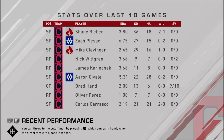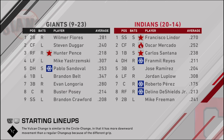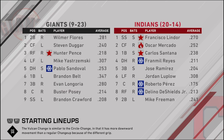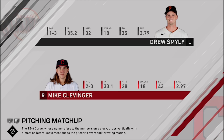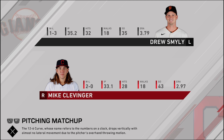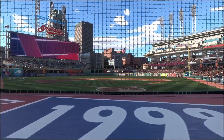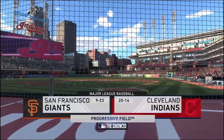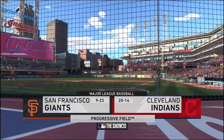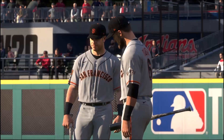Hi everyone, welcome back to our Indian Sim Game Recap. Jim Rosenhouse along with you for game two of the series between the Giants and the Indians at Progressive Field in downtown Cleveland. The Tribe coming in a half game back of the first place Minnesota Twins in the AL Central, and the teams were greeted by a tremendous late afternoon, early evening for baseball. Look at the sky as the Tribe comes in at 20-14 on the season.